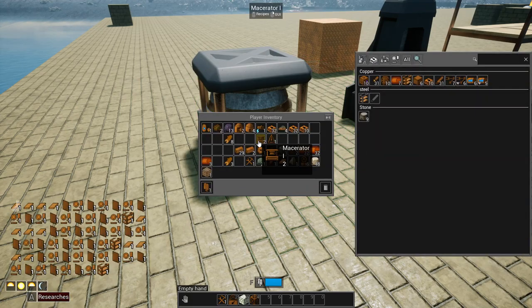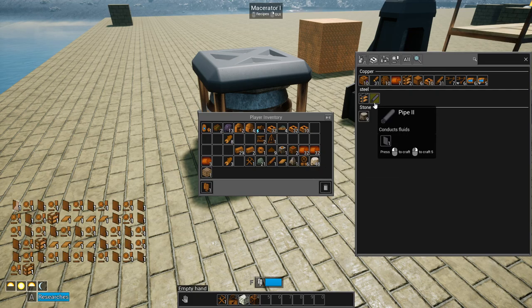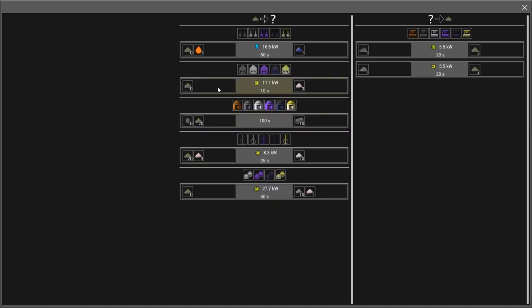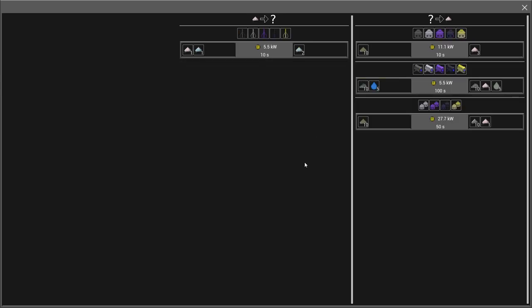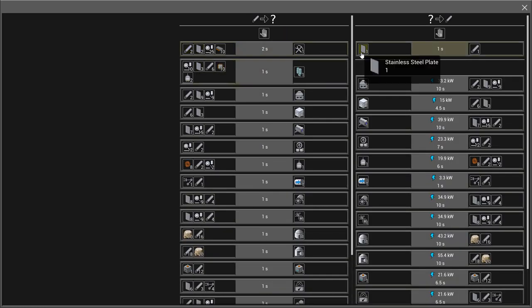From the macerator it probably goes to a wash plant - we should try to get some steel going and put one in right away. Let me check the recipe. This one goes to an ore washer - chrome oxide dust. We will need that but not in the meantime. There are other ways to get it. And there's also an industrial separator - we will need that for stainless steel when the time comes.